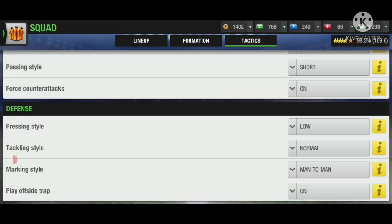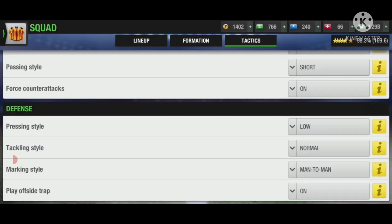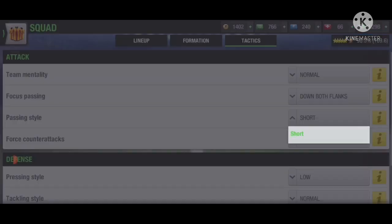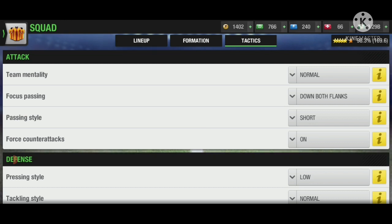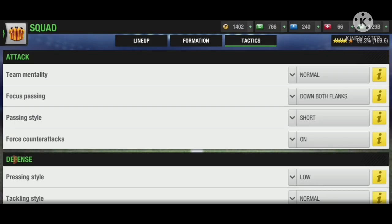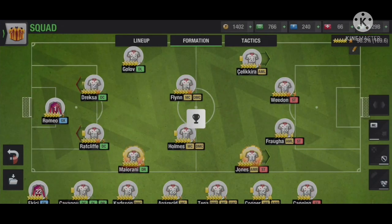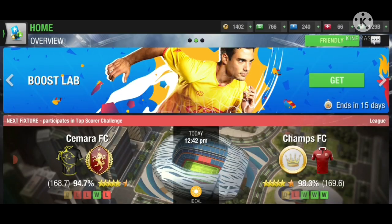For pressing style, use high if the opponent is very strong and low if they're normal. Tackling should always be normal man-to-man if playing a strong opponent, and zonal if playing a normal one. The main tactics to remember are short passing style and focus passing either down the flanks or through the center depending on your scorers. That's the tactical breakdown of the 4-2-2-2 — hope you liked the video, subscribe, and peace out.